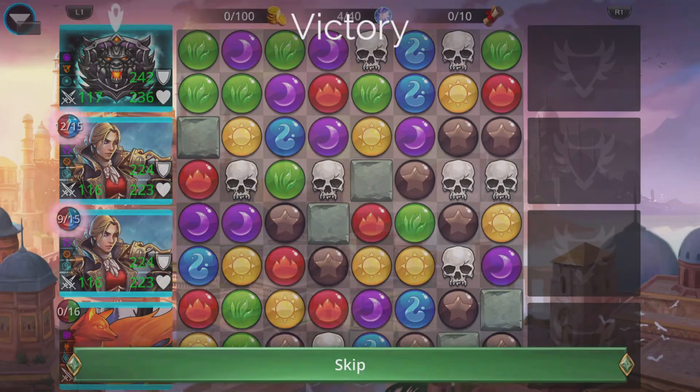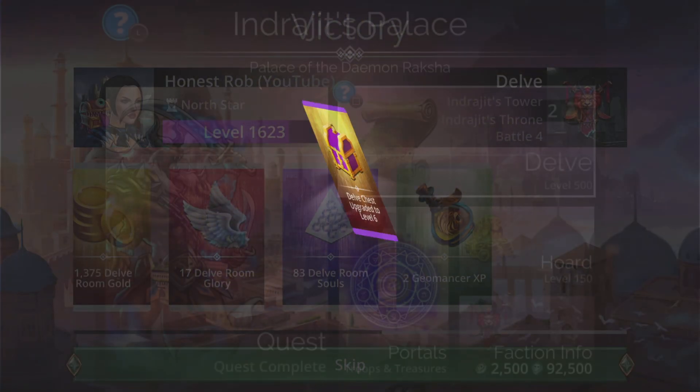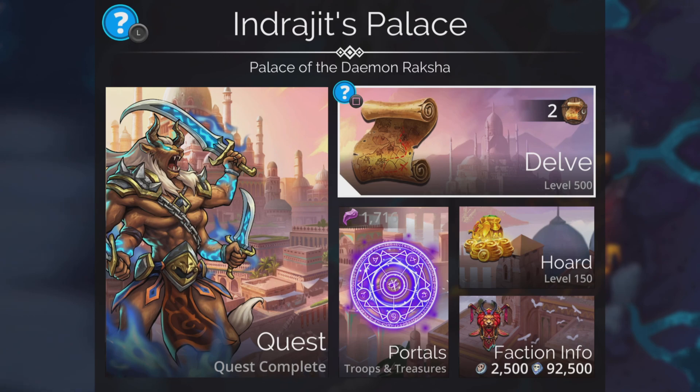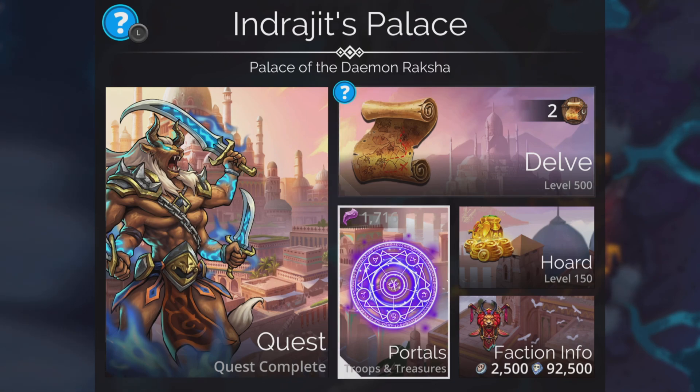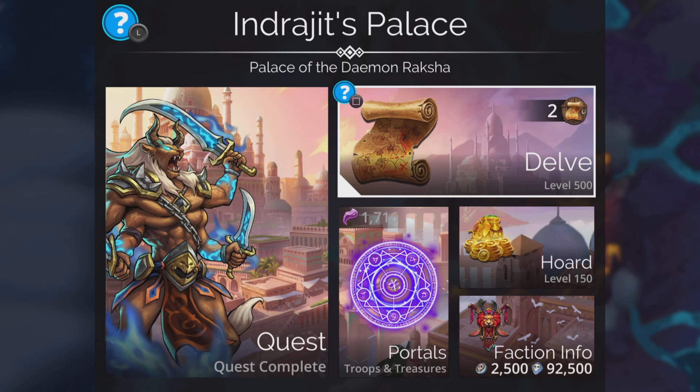That's the handy benefit of using different colours on different troops. So let's show the same team again, but this time in the delve itself on the hardest level — level 500. My horde level is mid-level on this. About 150 is roughly right to get this done comfortably.